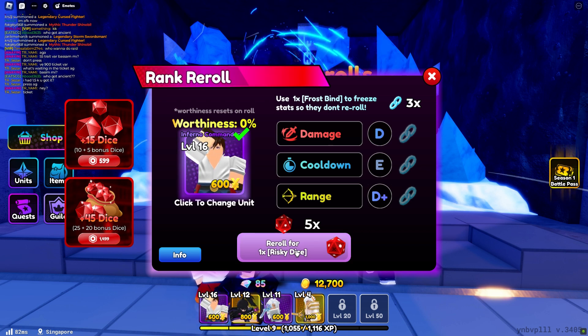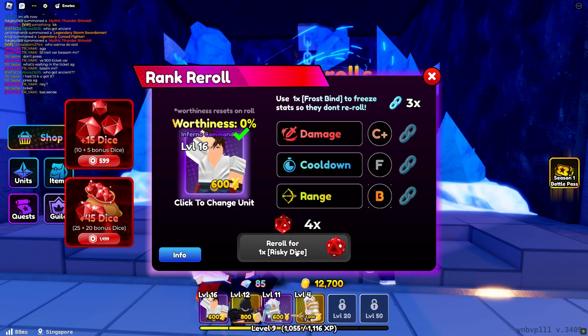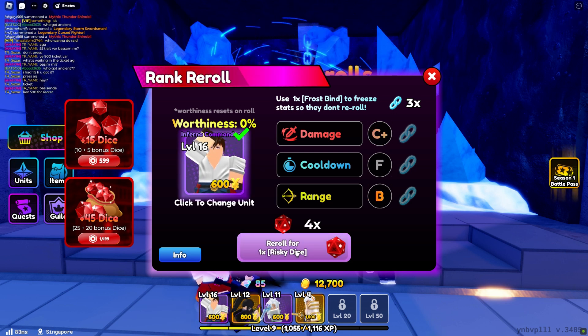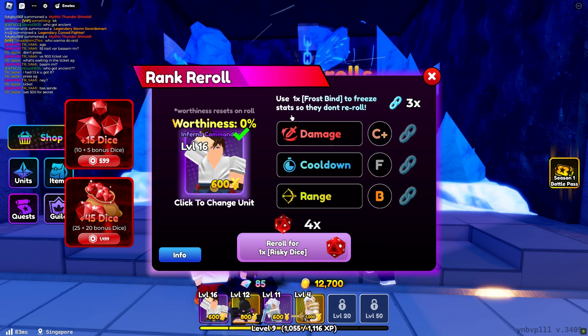Additionally, consider your unit's worthiness, which increases with kills in tower defense matches. A higher worthiness boosts your chances of obtaining a stronger grade, but remember that re-rolling resets this value — so grind matches first for optimal results.